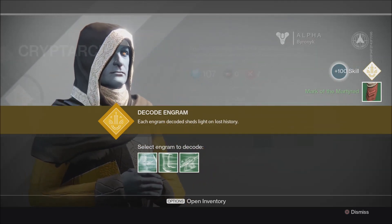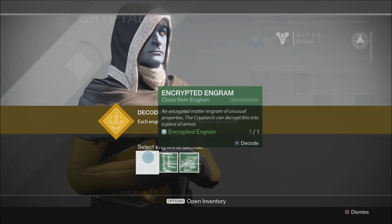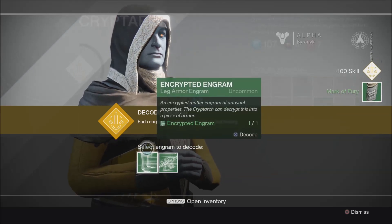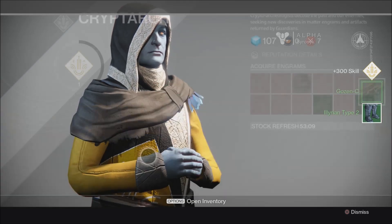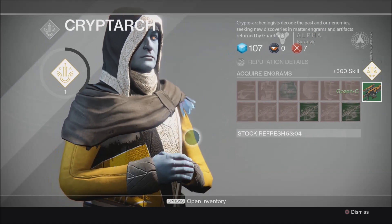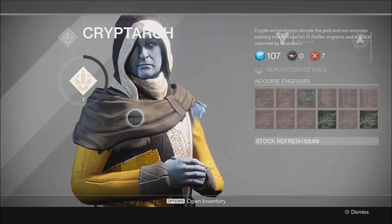Decoding also gives you skill - if you look at the top right it gives you a plus 100 skill. So technically you could save your glimmer and just build reputation from decoding field-found engrams. Let's go ahead and do this again - we got another Market Fury, plus 100 skill. Let's look at the legs: Illyrium Type 2. And a Gozen Sea. That weapon gave us 300 reputation, so weapons and armor items will probably give you more reputation than buying white engrams.